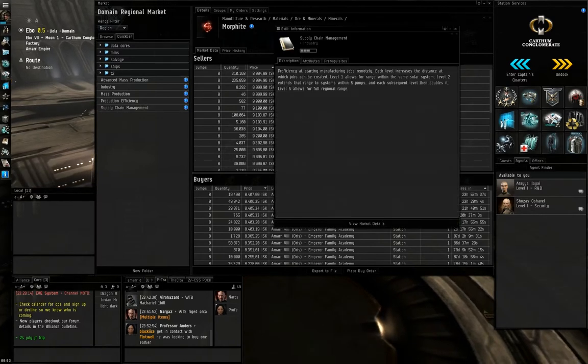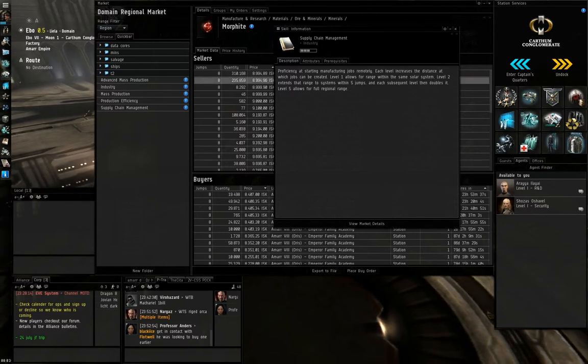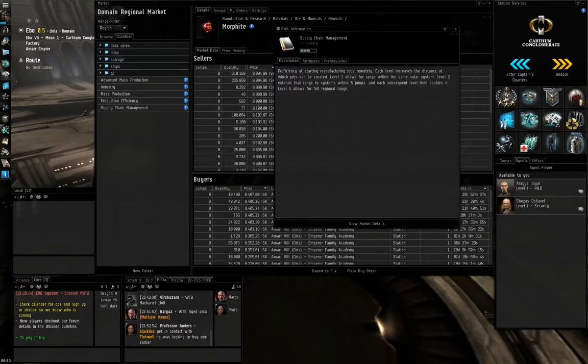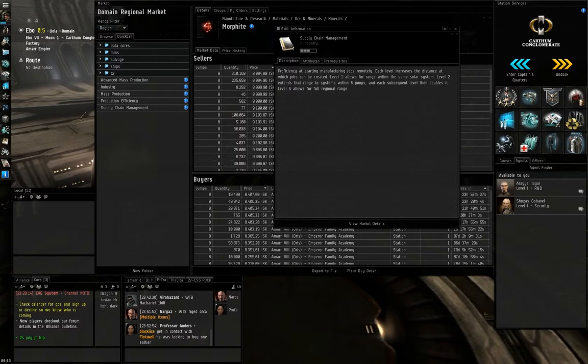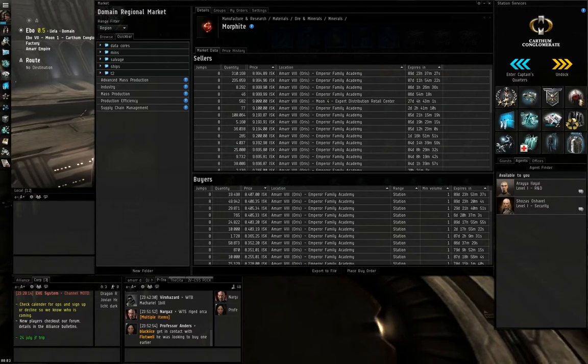Then there's Supply Chain Management — not really too important but really handy if you travel around a lot. Per level it increases the distance from which you can start manufacturing jobs remotely. Those are all the skills you really need for production.